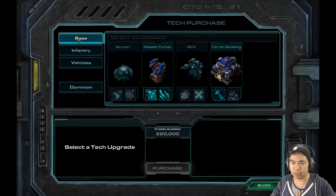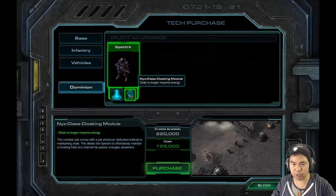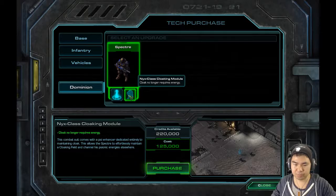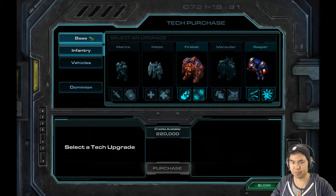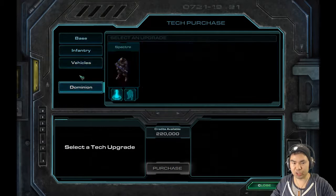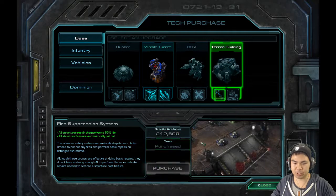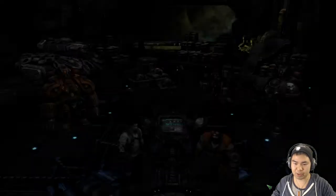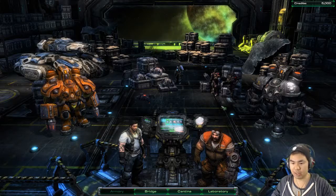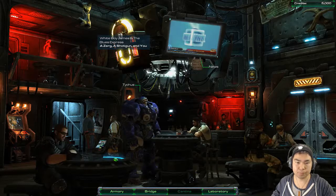I have some money — trying to figure out what to spend it on. My priorities are fire suppression first, and then possibly cloak. I don't use Spectres much. I'll get fire suppression first, then unlimited cloak — if I decide to make Spectres I'll add them with my marines and medics. That's about it for the armory — let's head to the cantina.